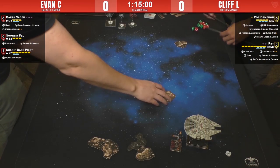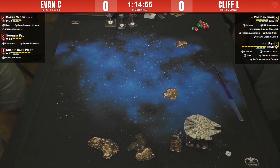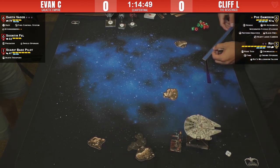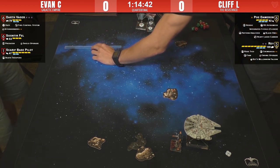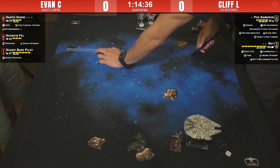We have Evan Cameron flying Darth Vader, Soontir Fell, and a Scarif Base Pilot, as well as Cliff running Poe Dameron and Rey. I actually faced that list earlier today and got my butt kicked. Rey is loaded up with Rose, Finn, Chewbacca, engine upgrade, and the title.